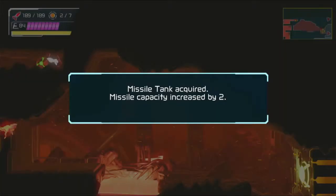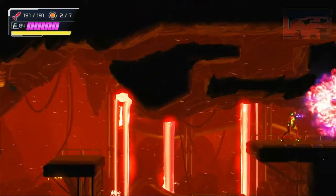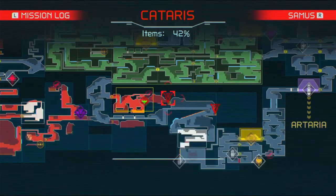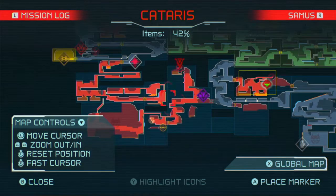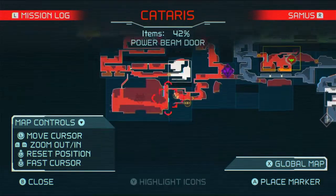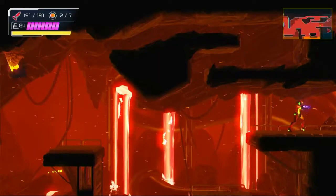That works out fairly well. I didn't break the thing there — that's fine, because that's a missile tank and I need to go back. Okay, that's that room taken care of. Missile there. I don't think there's anything left in that boss room or anywhere. Oh no, there is that there as well — so I need to go that way for secrets.